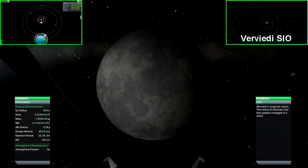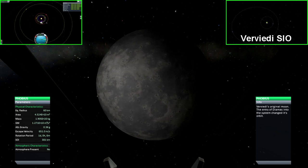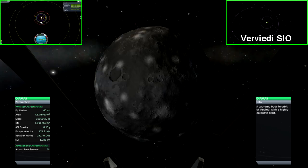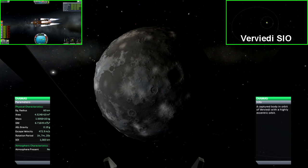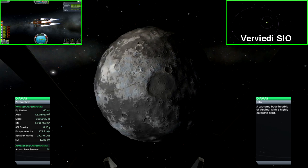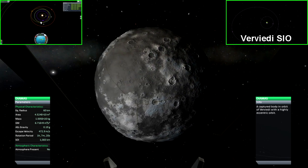Phobias is the first and closer of the two moons that orbit Verveide. Its surface is comparatively smooth to other moons found around the system. Its size matches that of the moon found orbiting Kerban, though its gravity is much larger. Diamis is the second moon orbiting Verveide. Its surface is littered with large craters and strange fault lines that converge to a single point. Diamis matches the size of its sibling moon, though its gravitational pull is only half.